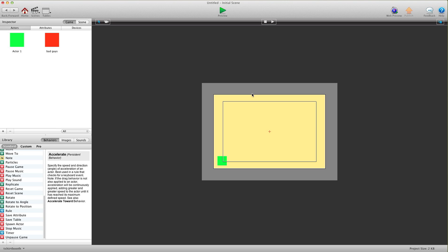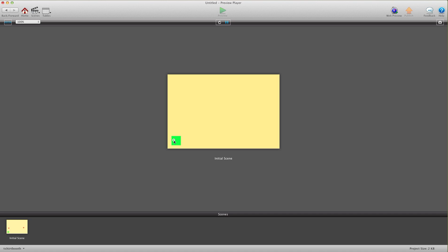Hey there everybody, T-Shirt Booth here for GSHelper.com. In this video I'm going to show you how to destroy a group of actors of all the same kind by pressing a button. At least once a week this question is asked. I'm going to show you how to do that and then we'll take it a little one step further and make it work for a couple different actors.